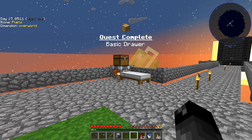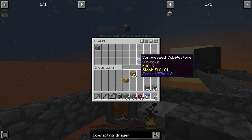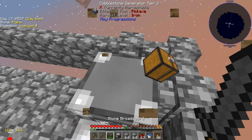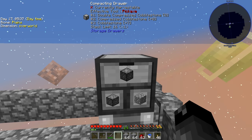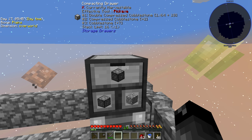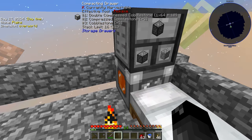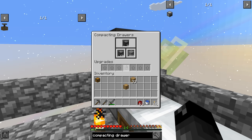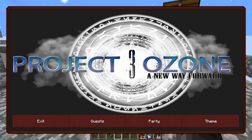I wanted to replace this over here with a compacting drawer, so I'll break this - I don't have an axe so I'll use my sword, works just fine - and place that right here. That's putting in the cobblestone which is going to automatically turn into the compressed and double compressed. Since I have all this stuff I can just right click on these and they all fill up, so we have a stack plus 10 double compressed cobblestone right now. This is going to hold a whole lot of cobblestone; we won't have to worry about this thing filling up for pretty much forever. As we upgrade it though, we're going to want to put the drawer upgrades in here.